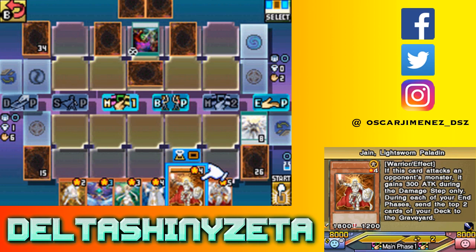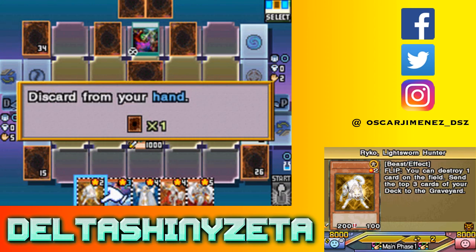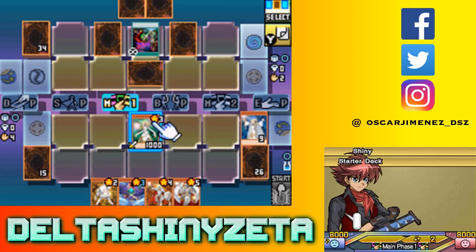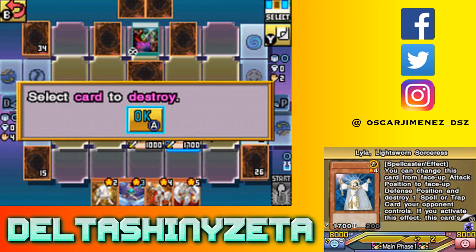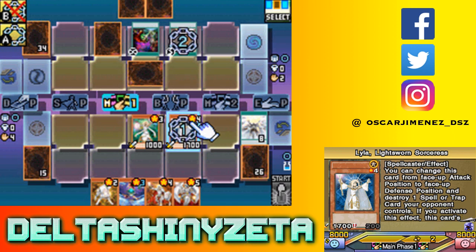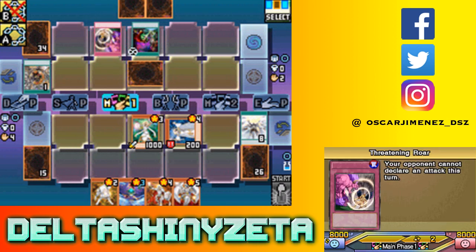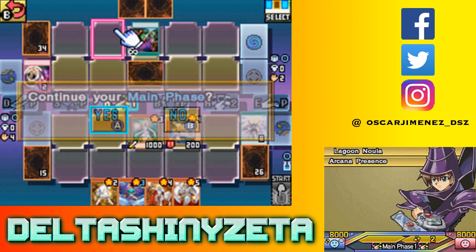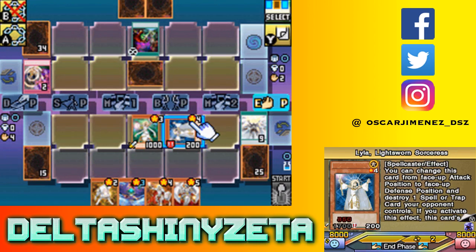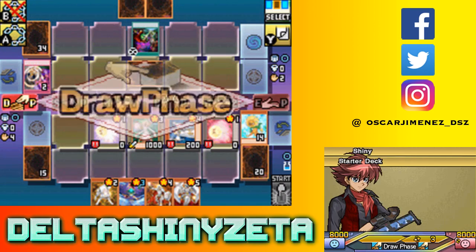What the fuck? If I had a way - I'm gonna go ahead and summon Lumina, discard Lila to special summon Lila. It's funny that you can do that, but only if you have at least one other Lightsworn in the graveyard first. I'm gonna use Lila to destroy this one. In defense mode, at least I got rid of that. I'm gonna have to mill six - just don't mill Judgment Dragon please. Damn it, I milled the Judgment Dragon. Now I need Beckoning Light or the other Judgment Dragon.